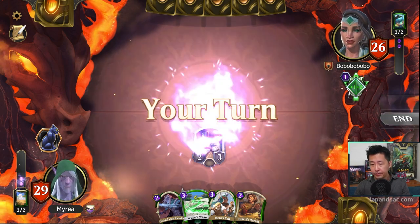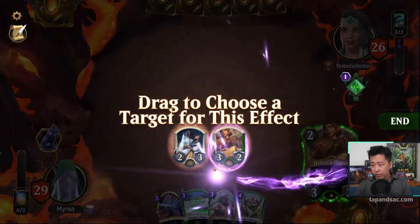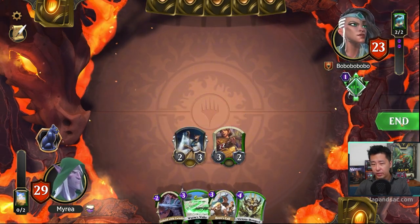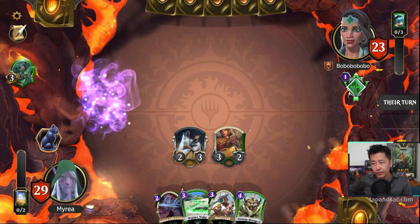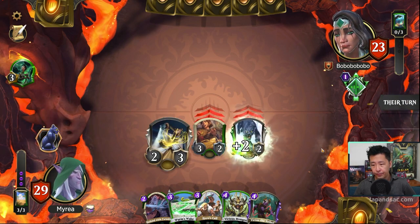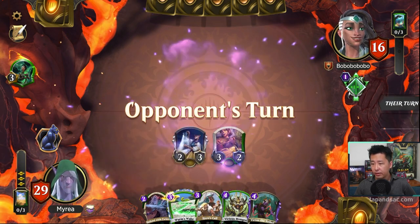No blockers from the opponent. We cast Drizzit's Herald and make the Healer legendary — now we can swing with the Panther. The opponent casts Vivian's Arc Bow. We can't cast Virtus yet, so we attack and then set the Worm's Wake Trap. The opponent plays the Stag, which is a good card, and gives it Armor. We realize the Legendary status from Herald is permanent, not a one-turn effect — not bad at all.